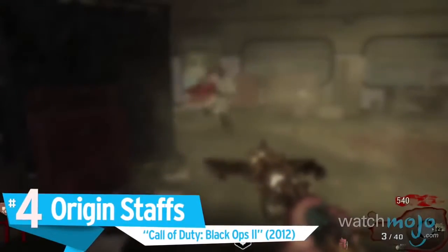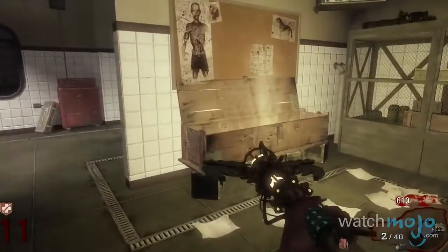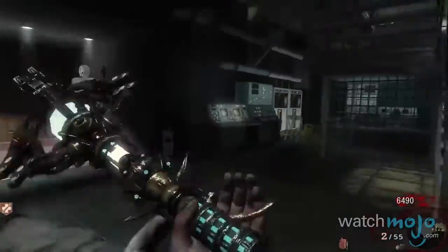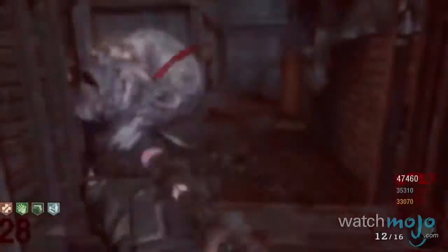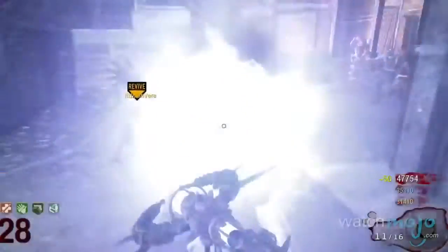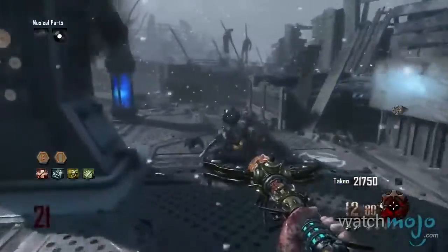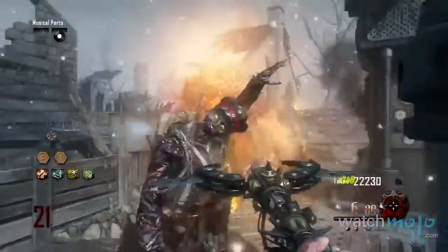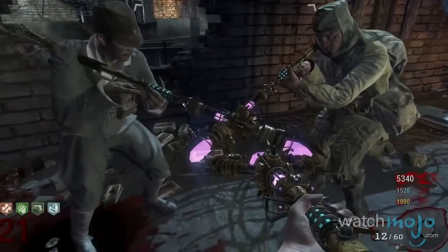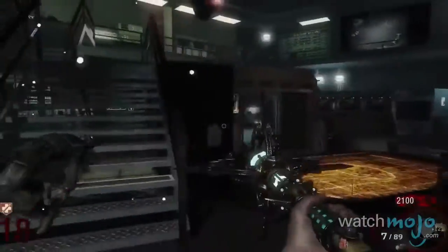Number 4: Origin Staffs — Call of Duty Black Ops 2. Offered as buildable weapons on the Origins map, these staffs let players unleash havoc using four different elements: ice, fire, wind, and lightning. From firing molten rock to blasting zombies with lightning bolts, each Origin staff consistently delivers devastating and engaging carnage. Each staff has unique attributes — the Staff of Wind can knock back zombies, the Ice Staff limits zombie movement, and so forth.